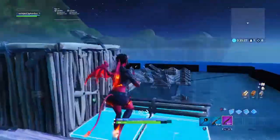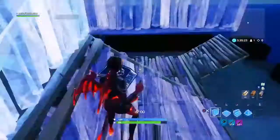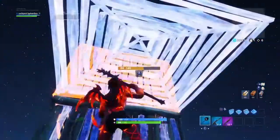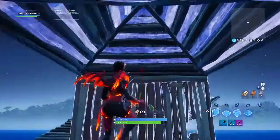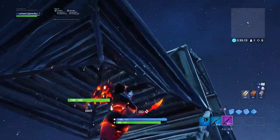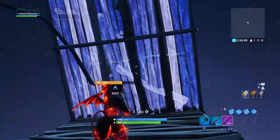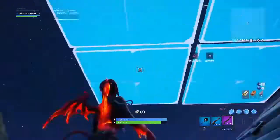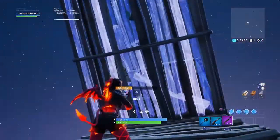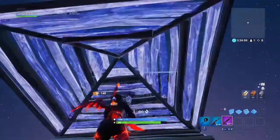That helps to get easy damage. You can also do this — most of you would know about this one. Say they're on the high ground and you're down here with a cone above you and probably a ramp here. They'll be overpeaking, most likely waiting for you to edit. You can do this, come out, beat the shot, and then reset it.